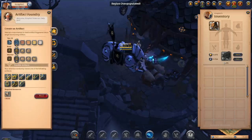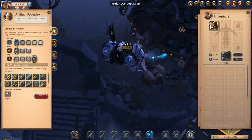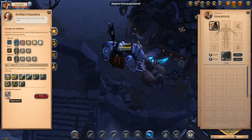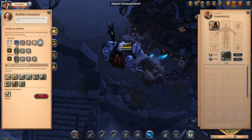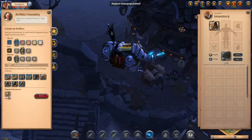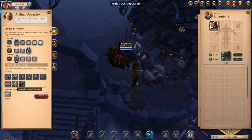Basically, when you're in the Artifact Foundry you can choose between what tier of artifact you want to go for, what rune you're going to use to get the artifact, and what kind of artifact weapon you're going for. Right here we're going to go over to tier 4 — it wants 50 tier 4 runes. You can also go to the right and select souls, which is 50 souls, or go one more to the right and get 50 relics. You can get different kinds of artifacts based on whether you're using relics, souls, or runes.